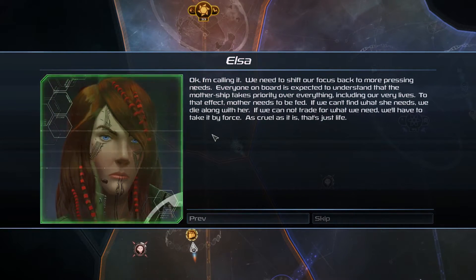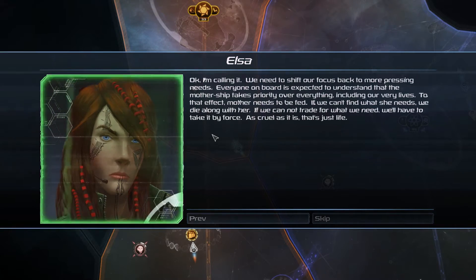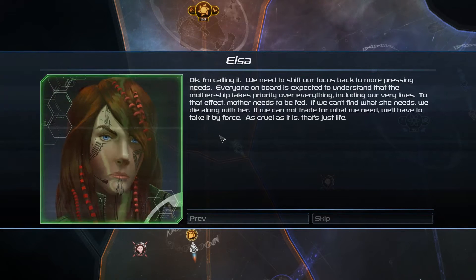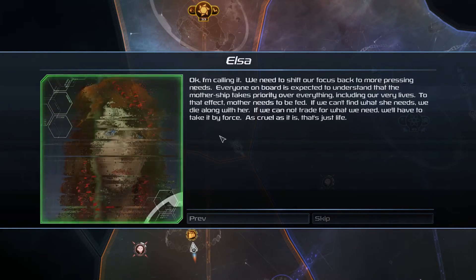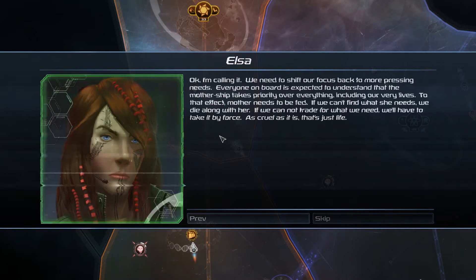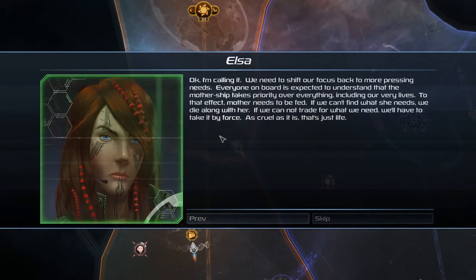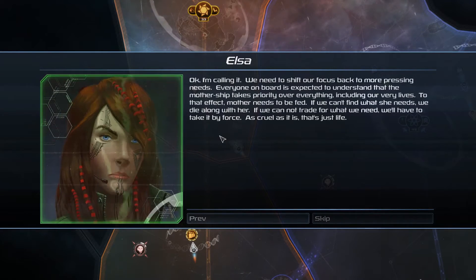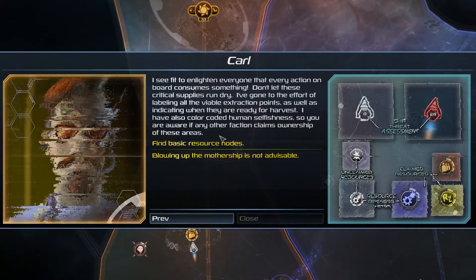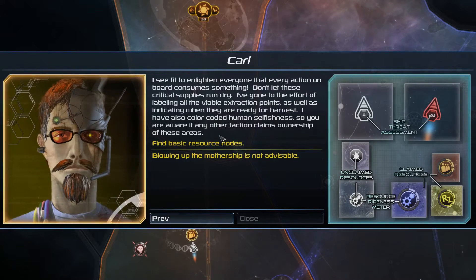We need to shift our focus back to more pressing needs. Everyone on board is expected to understand that the mothership takes priority over everything, including our very lives. Mother needs to be fed. If we can't find what she needs, we die along with her. If we cannot trade for what we need, we'll have to take it by force. That's just life.